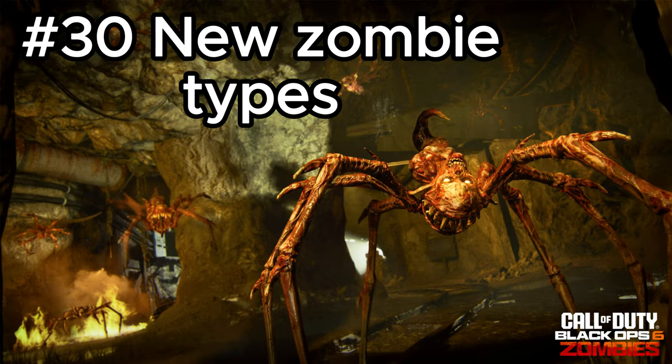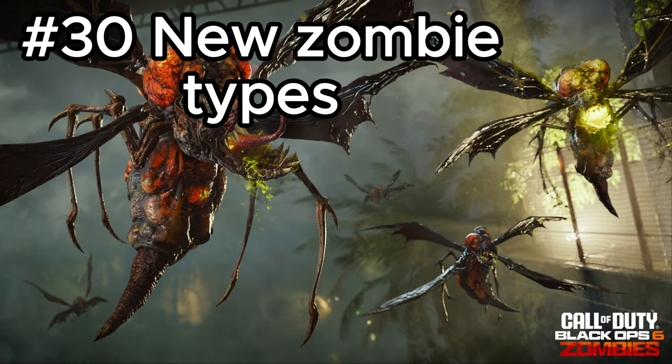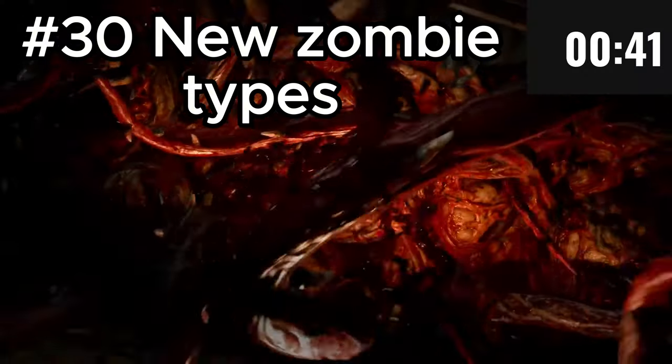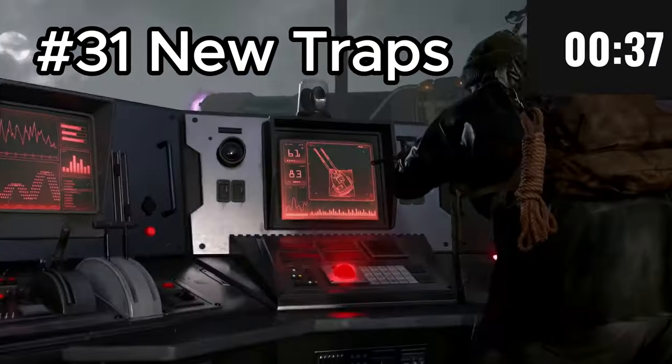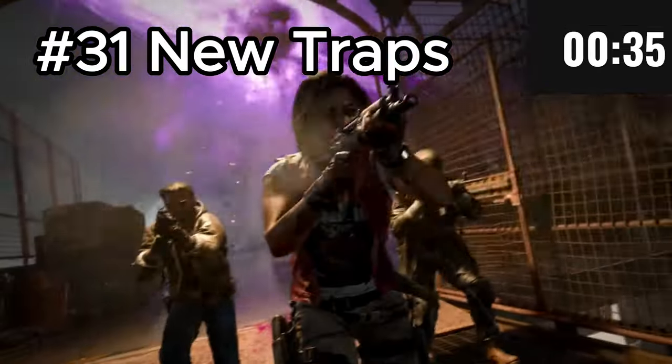There are four new Zombie types being introduced in Terminus Island: Vermin, Parasites, Manglers, and Amalgams. Finally, there are two main traps seen in the game: the Tentacle Trap and the Void Cannon Trap.